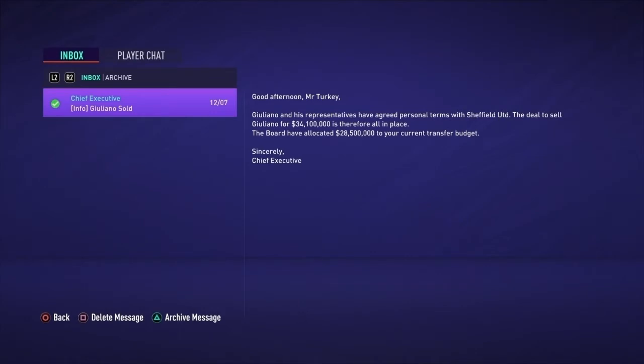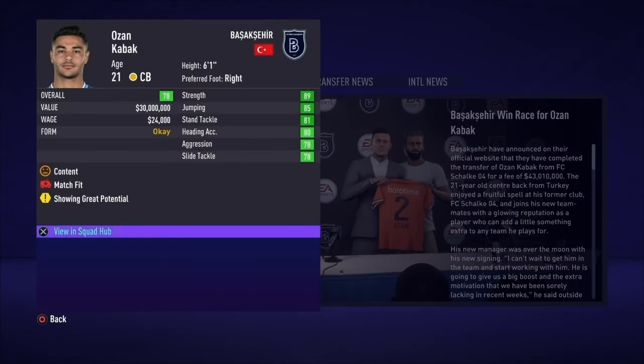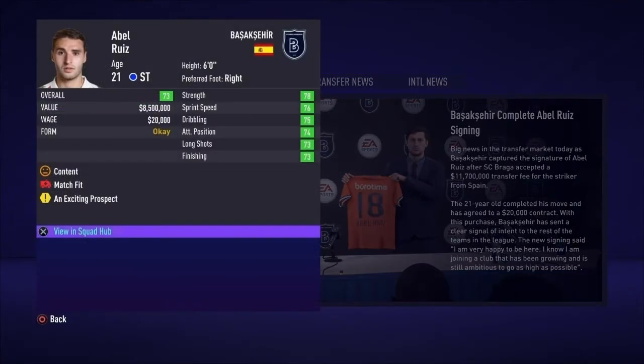We start Season 2 off by selling striker Giuliano to Sheffield United for 34 million dollars. We made a big signing: Turkish defender Ozan Kabak from Schalke for 43 million dollars. Welcome back to your homeland, Ozan. In an effort to get a little younger, we sent Hassan Ali Kaderim to PSV in exchange for Frenchman Olivier Voscagali for 2.1 million included in the deal. We've also signed the young Spanish striker from Braga, Abel Reed, for 11.7 million dollars.